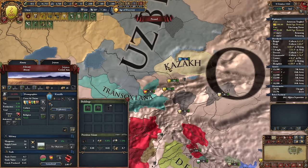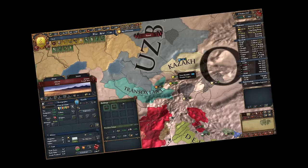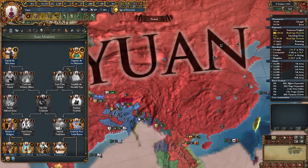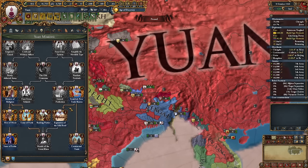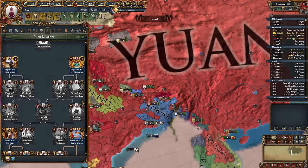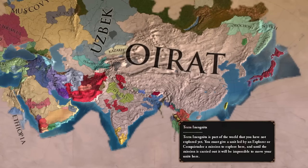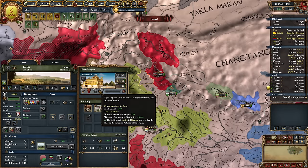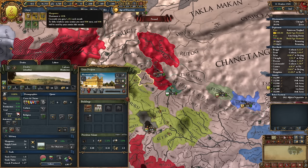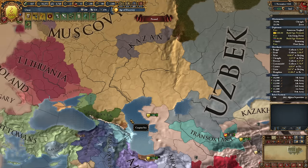I briefly created Yuan, only to find most of its missions are identical to Oirat's, except for the middle part. Yuan's ideas are much stronger than Oirat's. I reverted to plain Oirat. I also initiated the construction of a significant monument to bolster my economy, but only to the second level — it'll greatly impact my human resources as well. I encountered the Muscovites, who immediately declared me a rival.